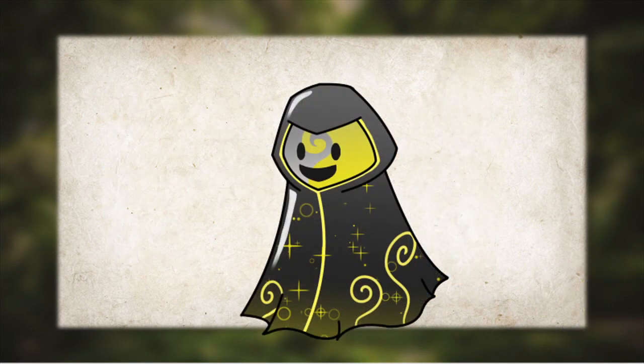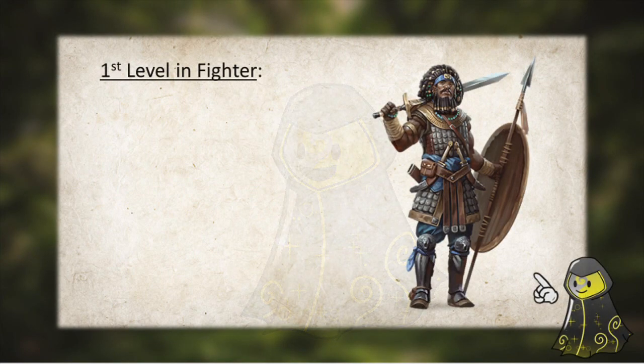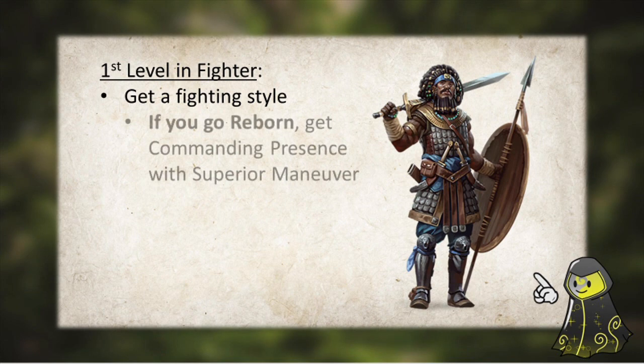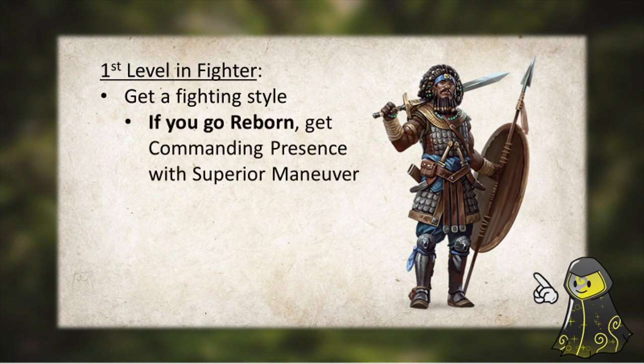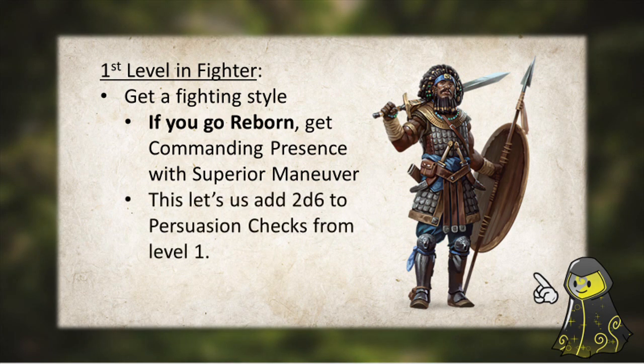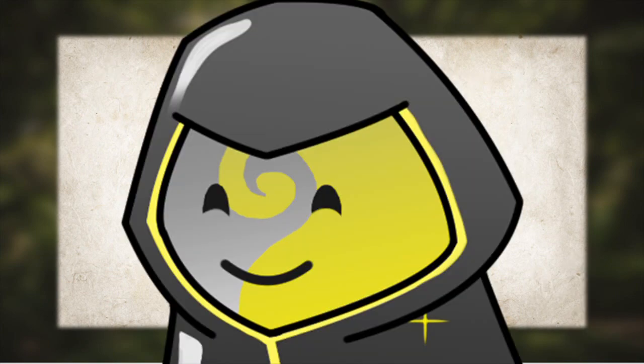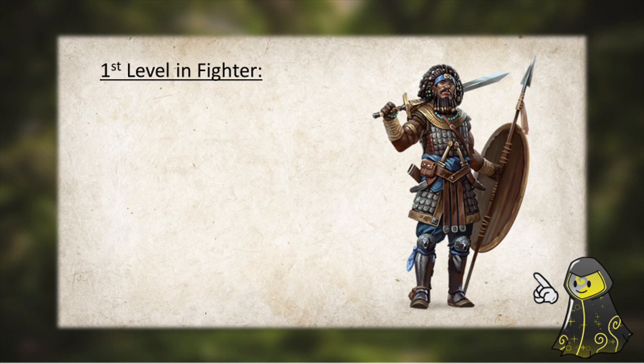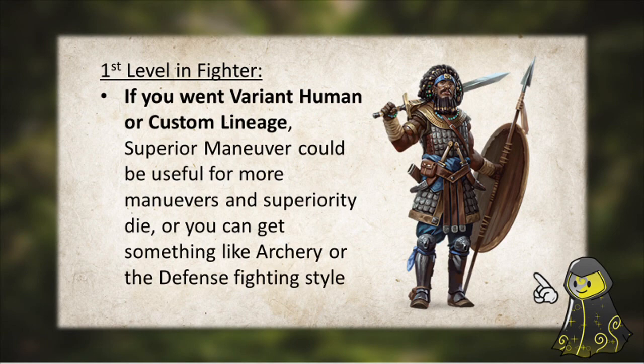Now for classes and levels, really starting to get into the meat and potatoes of the build. We're going into Fighter. At first level we're going to get a Fighting Style, and if you decide to go Reborn for your race, at this point you'll want to take the Superior Technique Fighting Style and then give yourself access to the Commanding Presence maneuver. This already allows you to add 2d6 to Persuasion Skill Checks at level 1. But if you took Custom Lineage or Variant Human for your race, you can feel more than welcome to take this Fighting Style again to give yourself another Superiority Die and other useful maneuvers, or take a different Fighting Style.